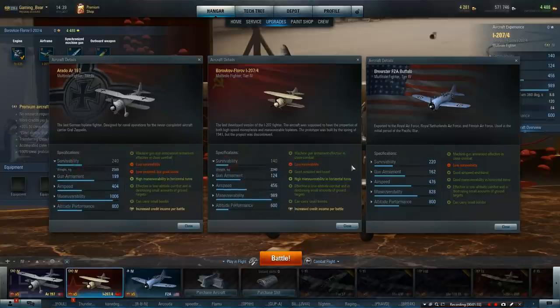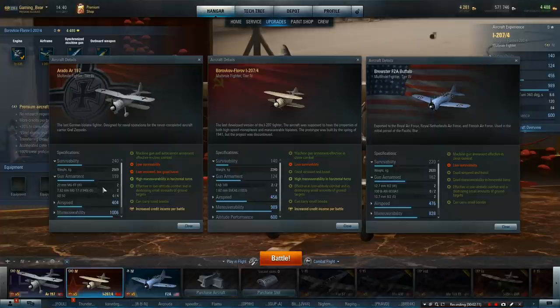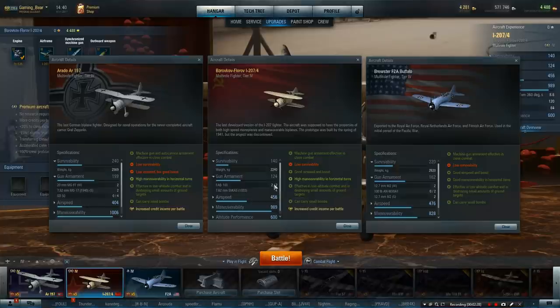Survivability 140 - it's looking really, really low. Weight 2,240 compared to 2,600 and 2,500, so this is incredibly fragile. That's something to watch out for. Gun armament: two 20mm cannons, two 7.92s and rockets - I presume they're bombs. This has got two bombs and four 7.62s, so a nice amount of machine guns but only 124 points. The Buffalo, on the other hand, has 12.7mm - two and four 12.7s - so it's got a lot more punchy guns, but it's only 40 more points.